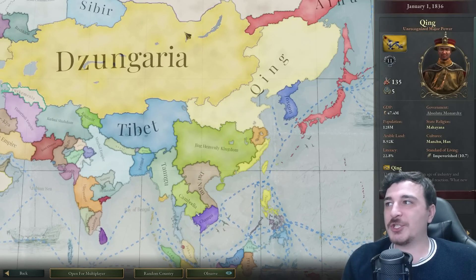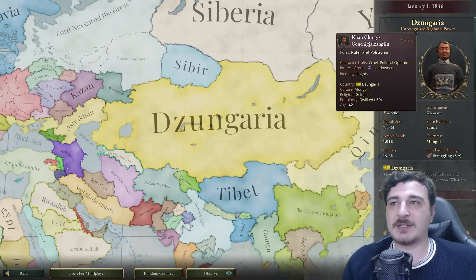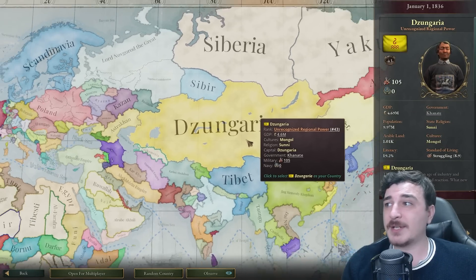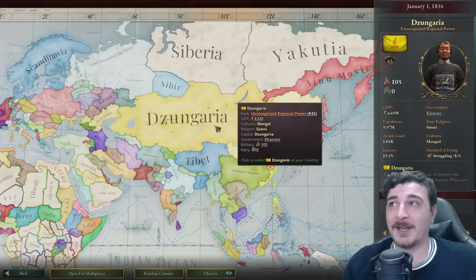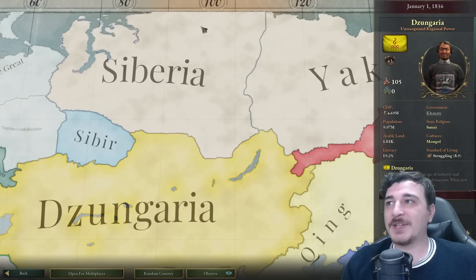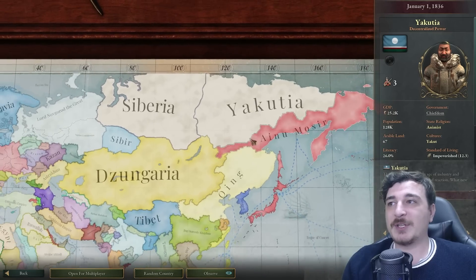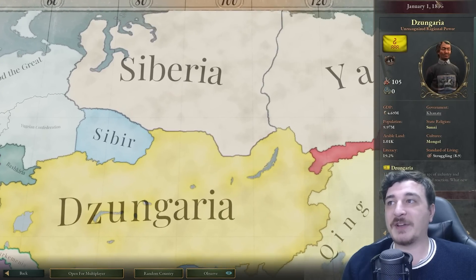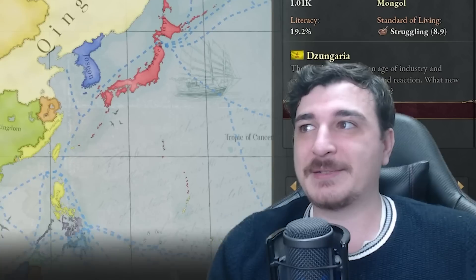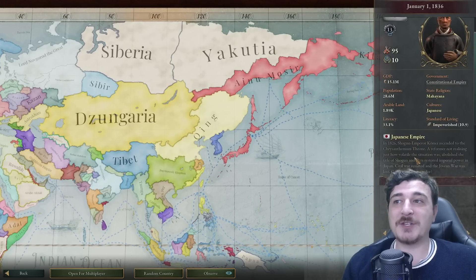Let's check Asia. We've got the Jing Heavenly Kingdom, the Qing, Tibet, and Djungaria. Djungaria is essentially the descendant of the Mongols — they did not collapse into a hundred small entities. Curious to see how this is going to go in the north with those decentralized powers. The Japanese Empire is around — apparently an unrecognized major power.